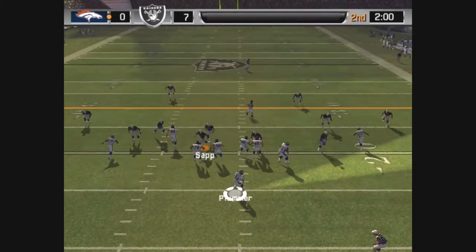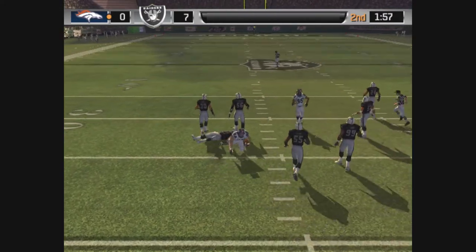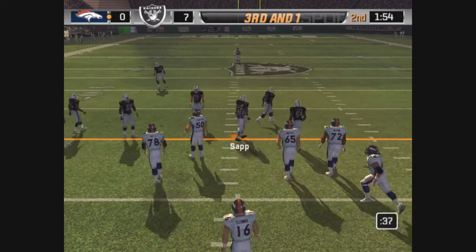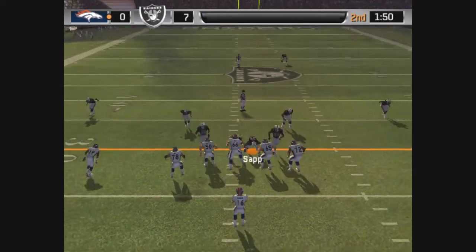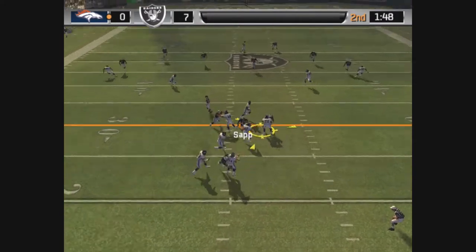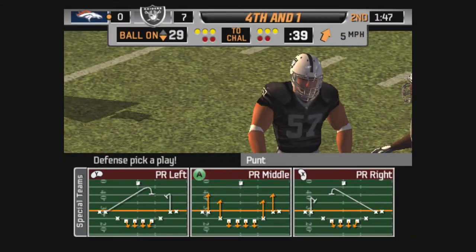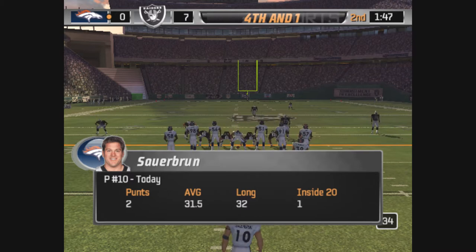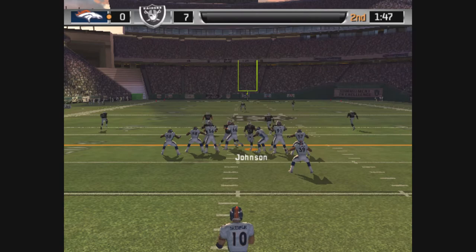Smith lines up on the right side. Second and nine coming up — shotgun. Throws it and he hits his target. Number 21 makes the tackle and they go with a no-huddle. Dropping back, under pressure, throwing — incomplete pass. Nothing happening on that drive and they'll punt it away.